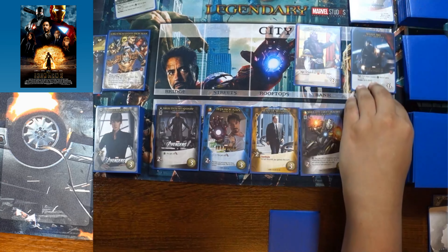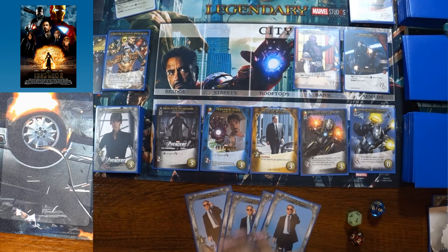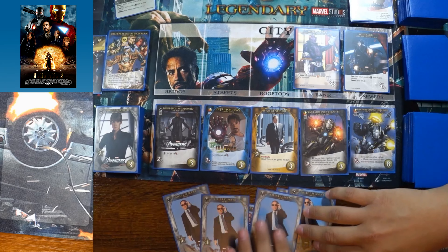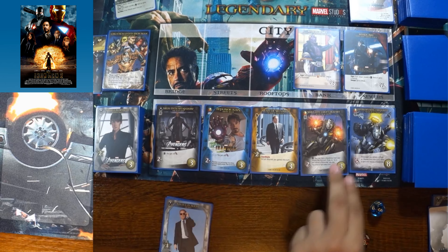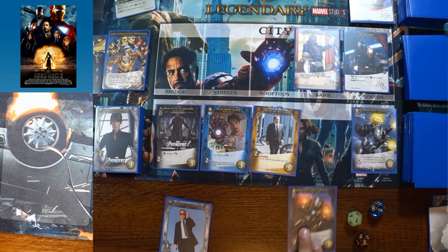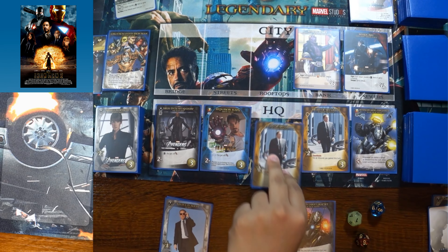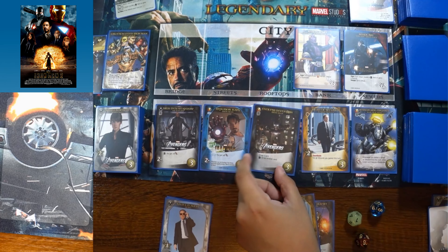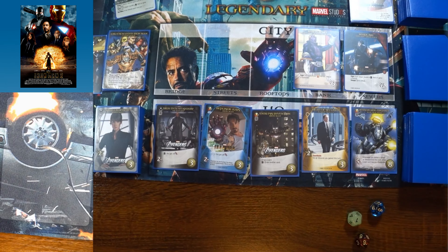An Iron Man 2 villain finally appears — Whiplash! His fight effect: each player reveals a tech hero or gains a wound. Fortunately War Machine, Iron Man, and Nick Fury are all tech heroes available. With six recruitment points, the player buys the Simulated Target Practice War Machine for three, then grabs a Head of Security Happy Hogan as well. An Iron Man draw-one card also shows up in the HQ.